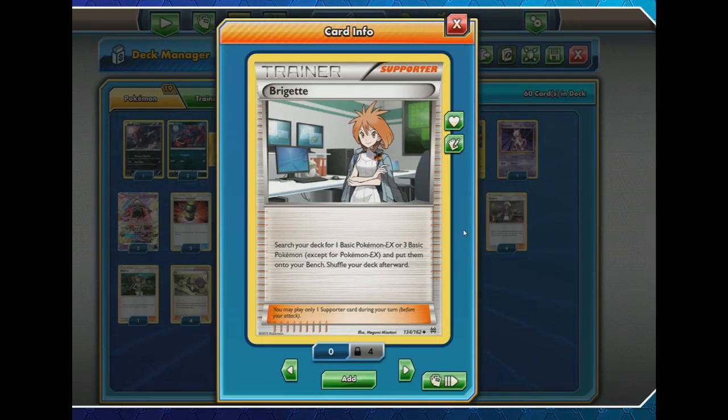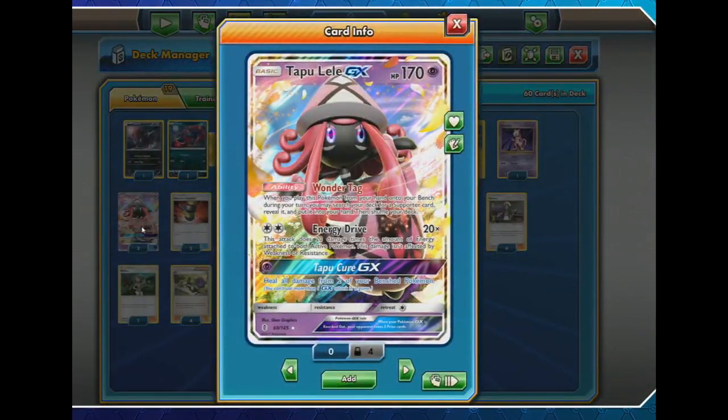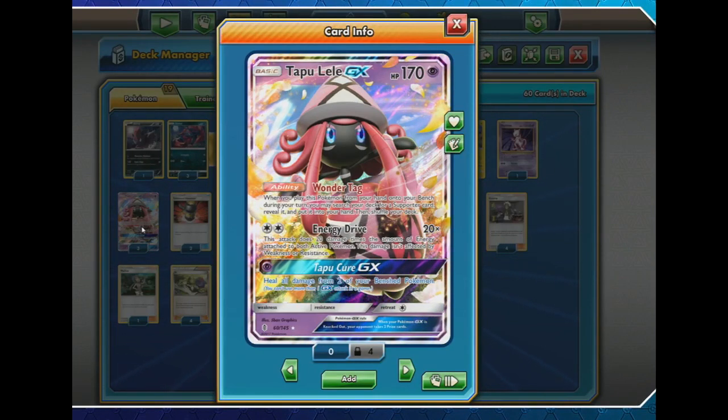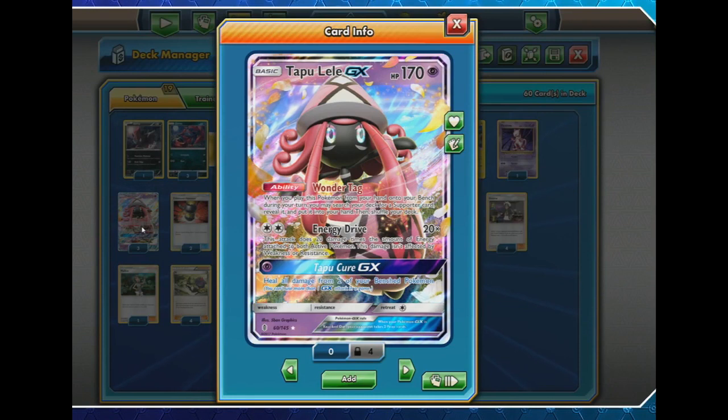We can't stress this enough over the course of the weekend — the ideal is to go first. Obviously you have your Tapu Lele GX, which has the Wonder Tag ability. You search out any supporter from your deck, get your Brigette, search out your basics, and put them on the bench. Tapu Lele is a Pokémon so it can be searched out with things like Ultra Ball. And as we've seen, Tapu Lele is also a very decent attacker in its own right.